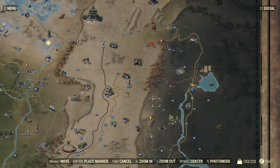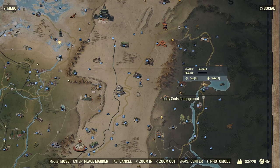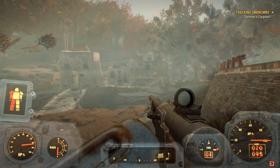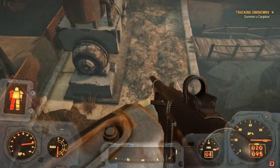Alright guys, so to go ahead and get your scattered rifle, where you're going to want to come onto your map is a place called Crevice Dam. Here is Vault 76 for reference. Now once you guys get here to Crevice Dam, it'll look a little like this. What you guys are going to want to do is simply just follow the path I take here.